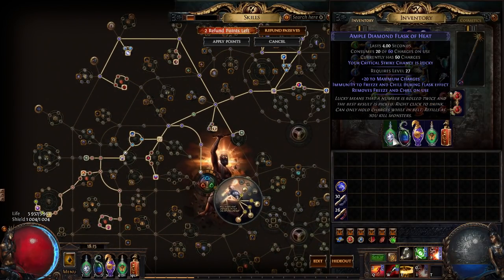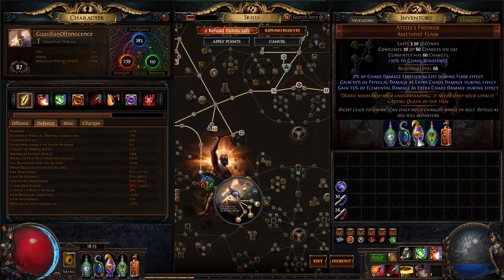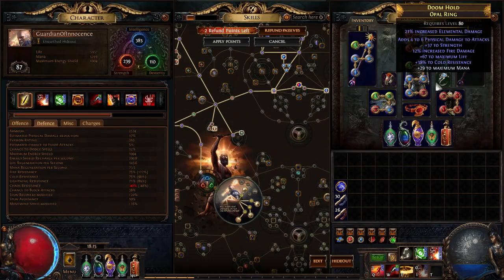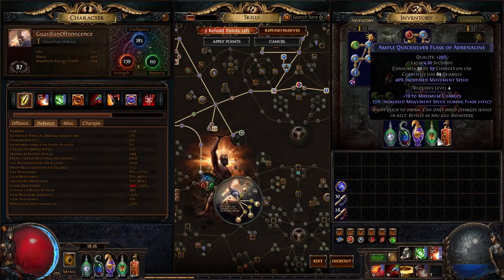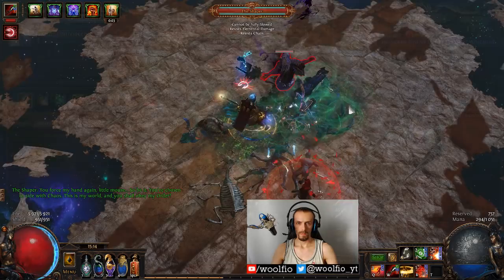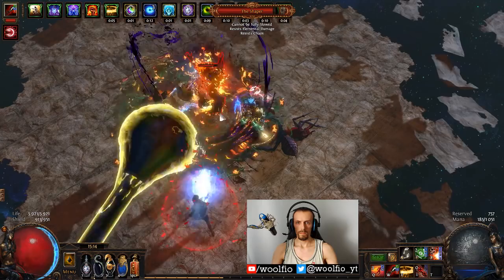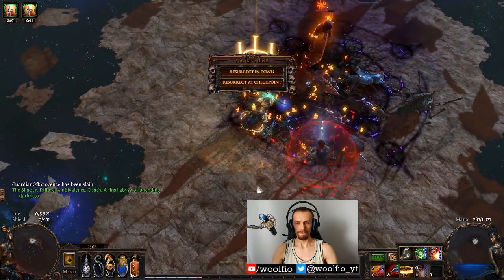For flasks, I'm using a Diamond Flask, Wise Oak — you need Fire Resistance to be your highest. Atziris Promise isn't the best option; it just gives some leech, but you don't really need it if you have fire damage leech on your amulet. If you don't have a fire damage leech amulet, then Atziris Promise is definitely a requirement. I also have one life flask, and I experimented with a mana flask instead of Quicksilver against bigger bosses, but managing mana was still kind of annoying. You do need Quicksilver since you can't use good movement skills while using a staff.